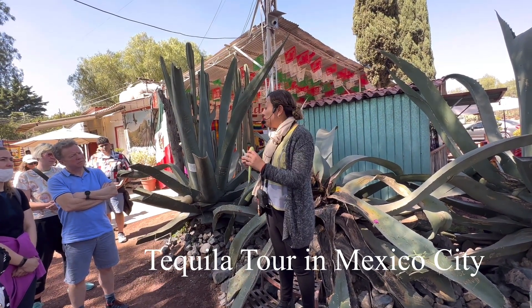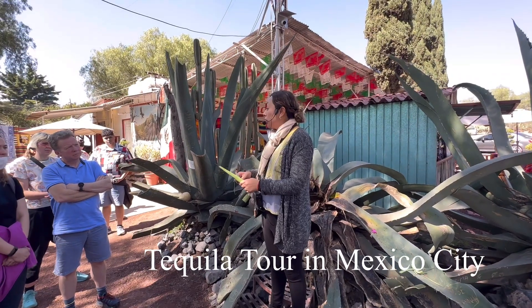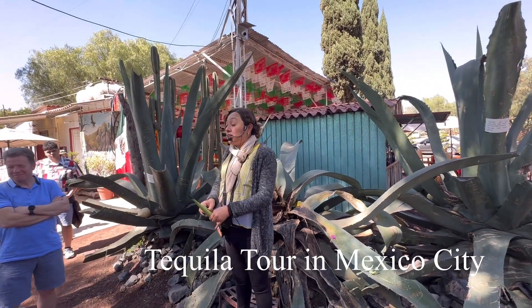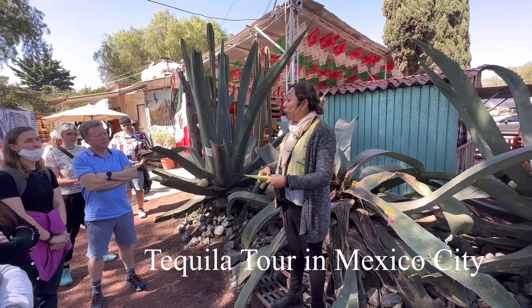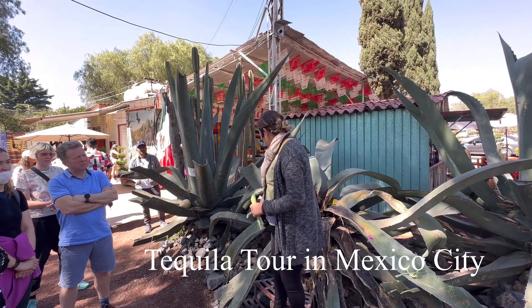After that we have the first alcoholic drink in Mexico. It has about four to six percent alcohol, like beer, and it changes color — like milk. This beverage has vitamins, minerals, and proteins, and its name is pulque. Have you heard about pulque? Would you like to taste it?